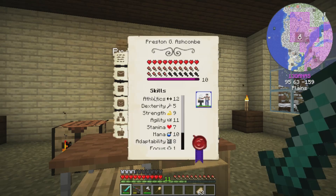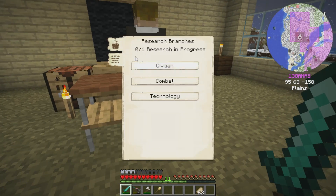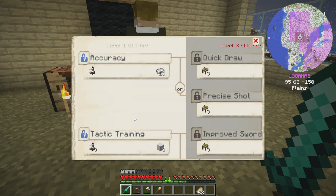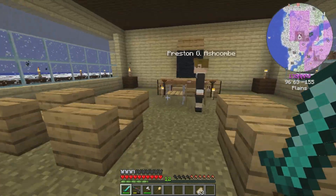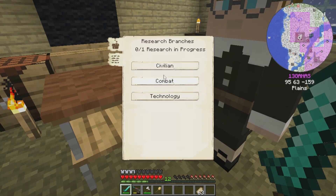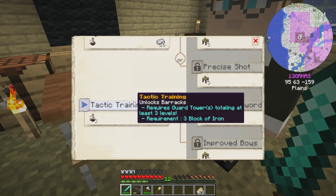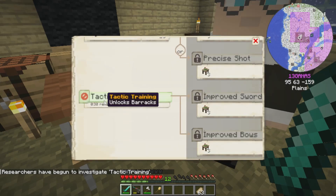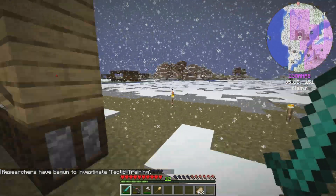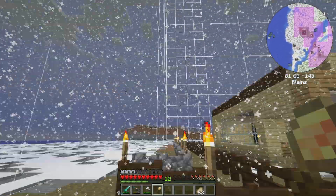I want to take Preston's bow and put him to work. The hospital is going to be imperative as well. Oh shoot — I do need three blocks of iron for combat research, so I'm going to need to get that real quick. We've got the blocks of iron — let's get tactic training going.